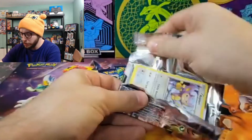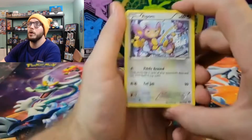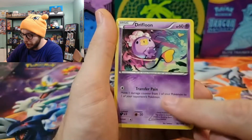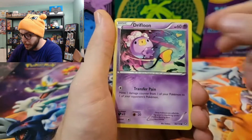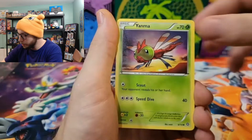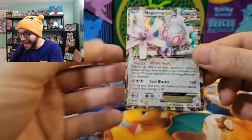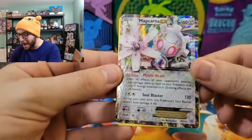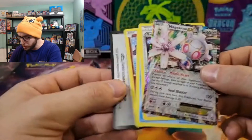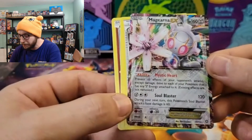XY Steam Siege will go first — Steam Siege wasn't the greatest but it was still a pretty good set. We have Aipom, a Drifloon, Marill, the sheep Fletchling, Yanma, a reverse Croagunk — and no way, we got a Magerna EX out of the Magerna Mythical box! That is a beautiful artwork on that too, with a Spirit Link and a Clefairy.